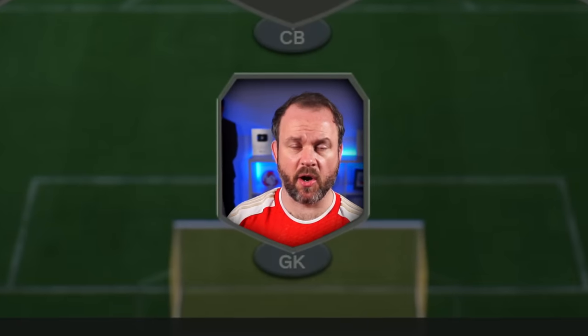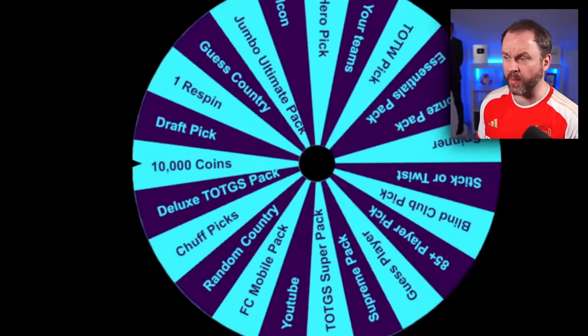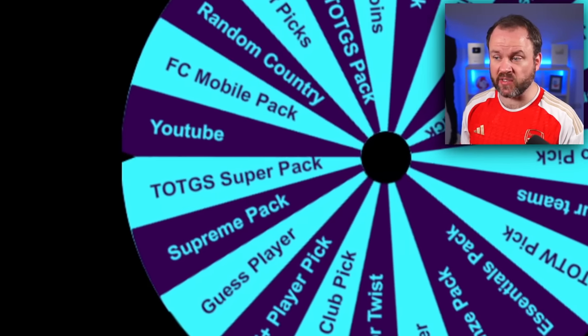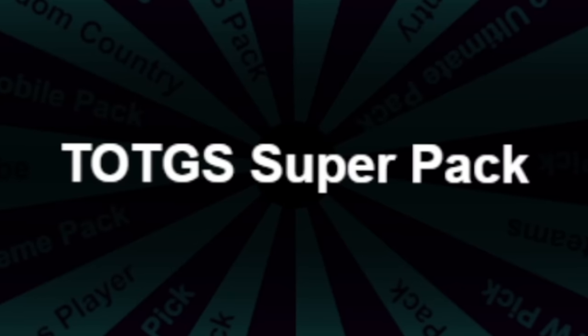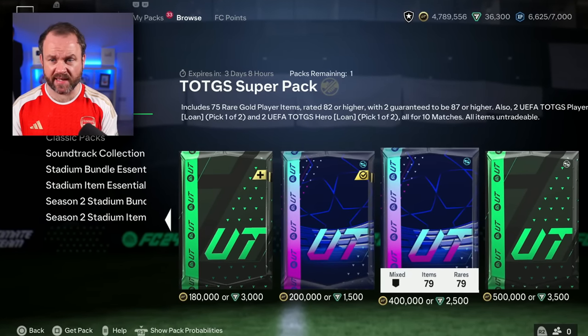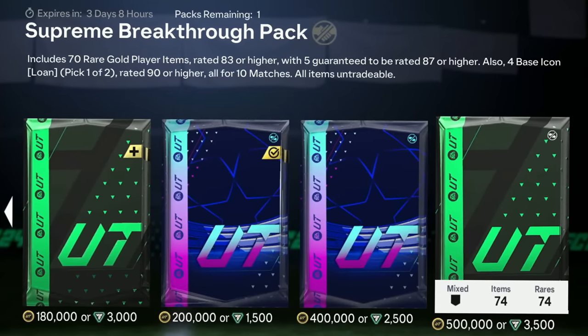All right, let's get to the wheel now. We're going to start off with my goalkeeper. I'm actually fuming with that hero player pick — what a load of rubbish. But we've got some huge packs on this wheel today! And we're actually starting with a huge one: Team of the Group Stage something super pack. There it is — 75 players. We should get some bangers in it.